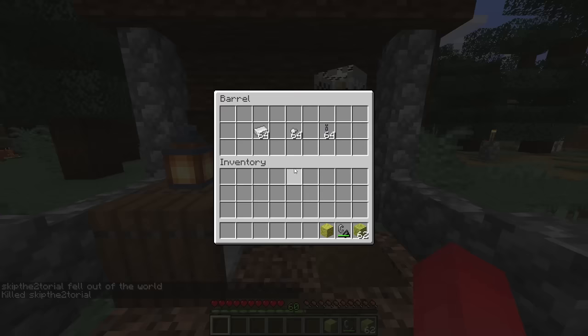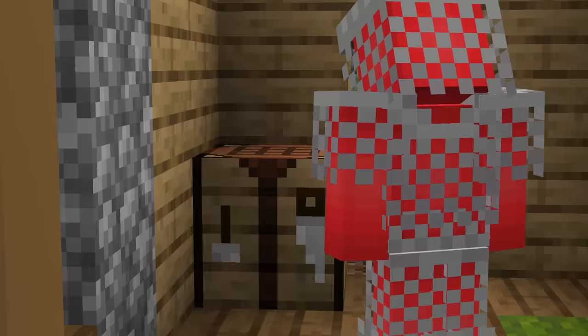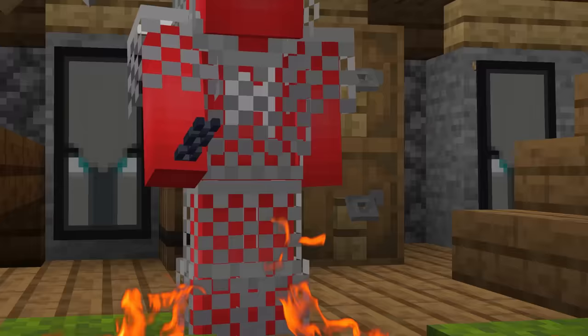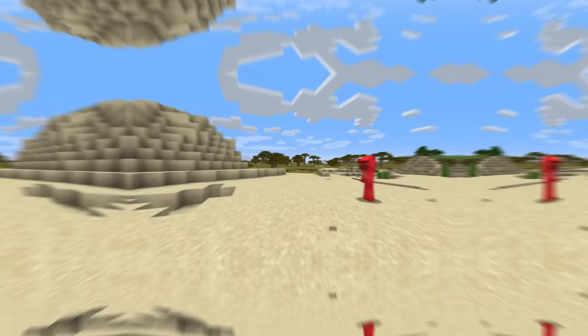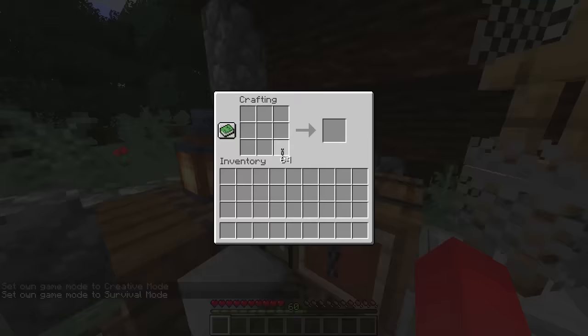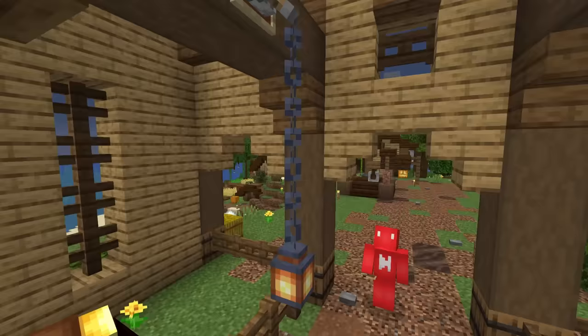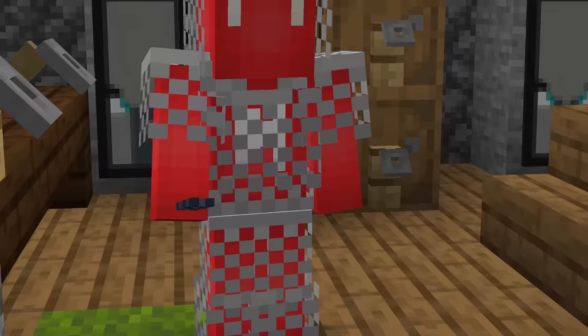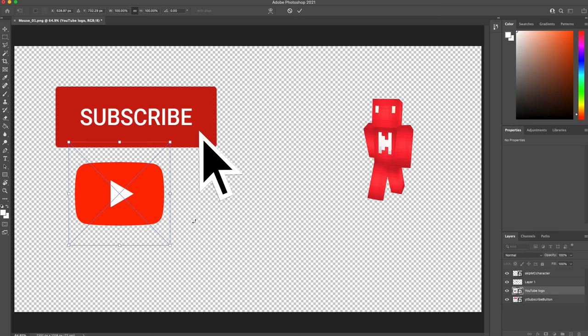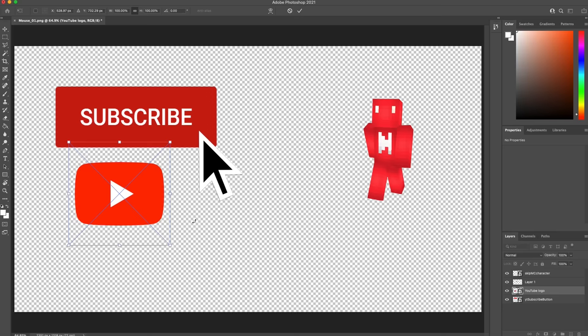Number fifteen: chainmail armor is something of a white whale in Minecraft. As long as it's been around, there's been no way to craft it without some kind of cheat, and after Mojang removed the recipe using fire, we've been out of luck. Then in 1.16 we finally got chains added into the game — but it turned out chains could only be used for decoration, nothing else. Which is, safe to say, a bit disappointing.